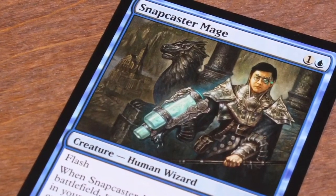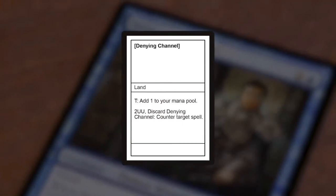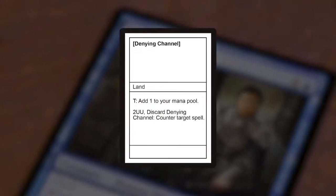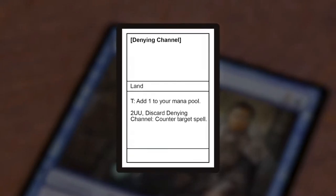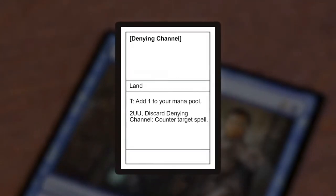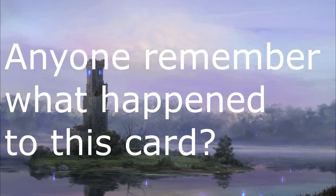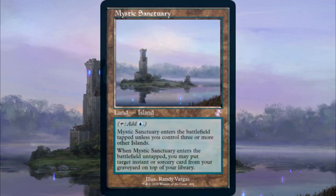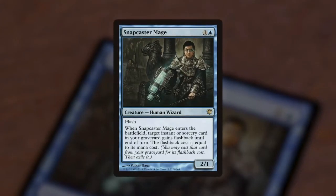Did you know the original card was not supposed to be Snapcaster Mage? It was supposed to be a land that produces colorless mana — you could pay colorless or any other mana to produce blue, but what makes it interesting is you could discard this land to counter target spell. When Wizards heard of it, they tried to work with it, but they just couldn't — a land that can counter a spell and can't be countered is ridiculously powerful. So they asked Tiago Chan to submit another design, and that is Snapcaster Mage.